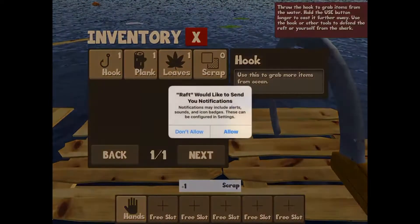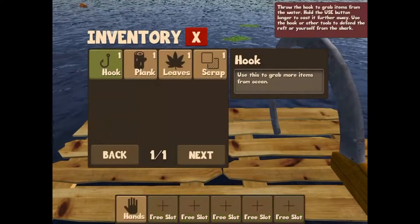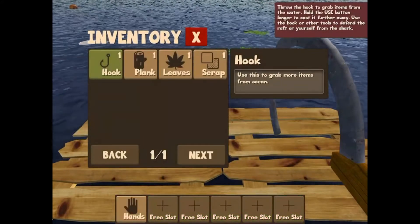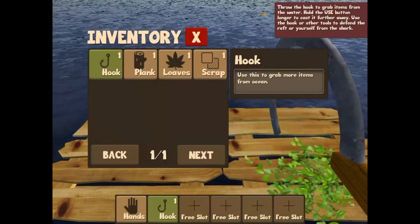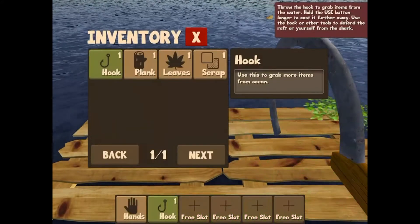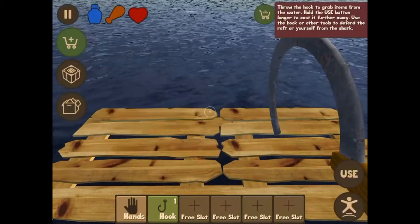A hook, okay. Move my hook. How do I get out of this? I can't get out of this menu. Oh, there we go.